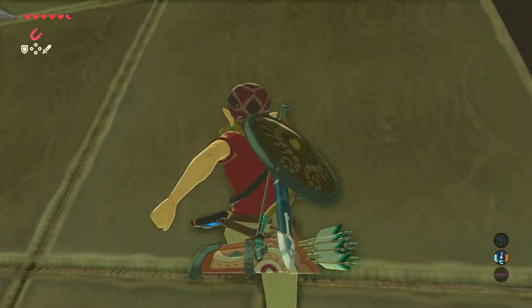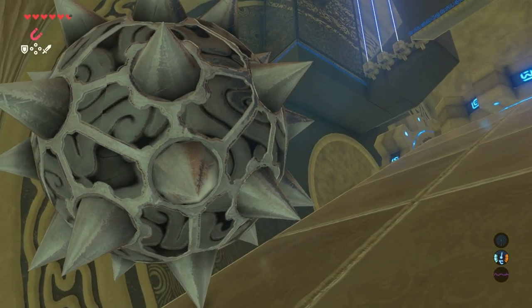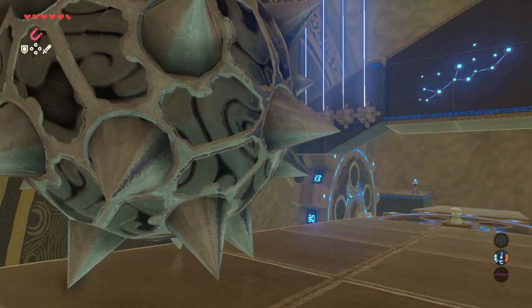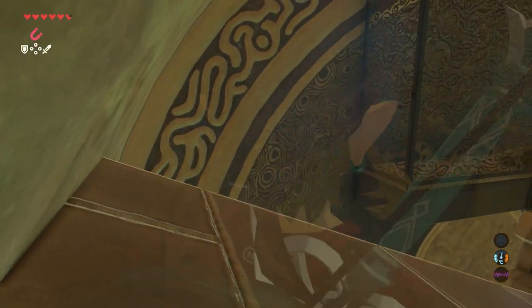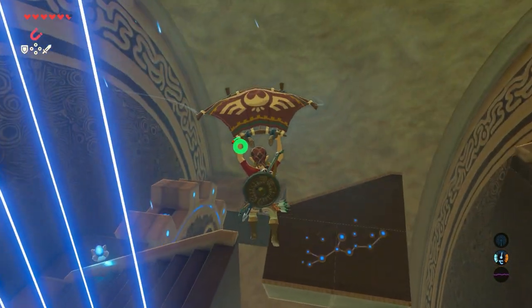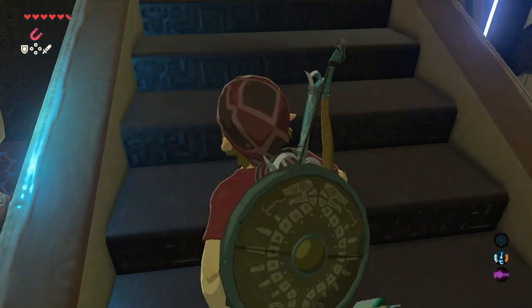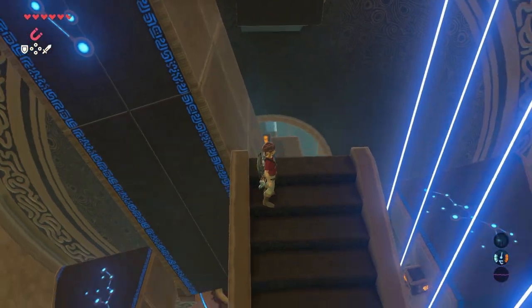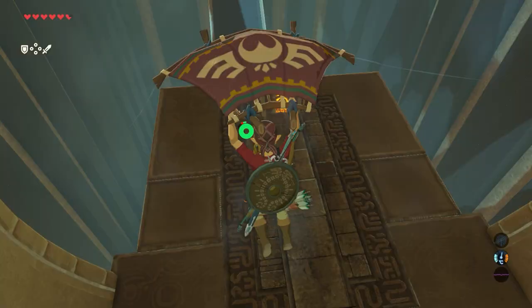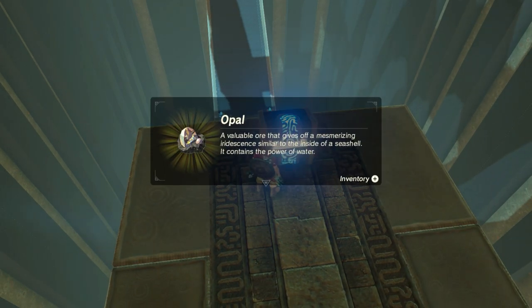First, go stand on the big block — this, in my opinion, is the easiest way to complete this shrine, even while getting all the chests. Make sure you're all the way up and glide down onto the platform. Turn around, and down there you can see the very first chest. Glide down to it. There's an opal inside.